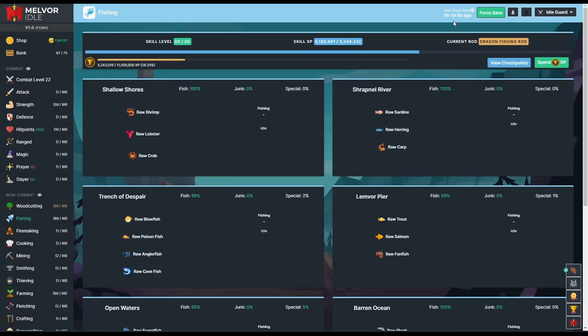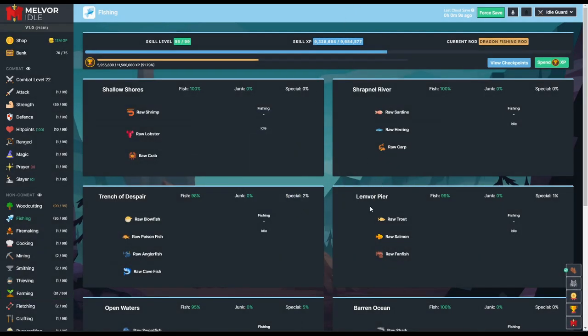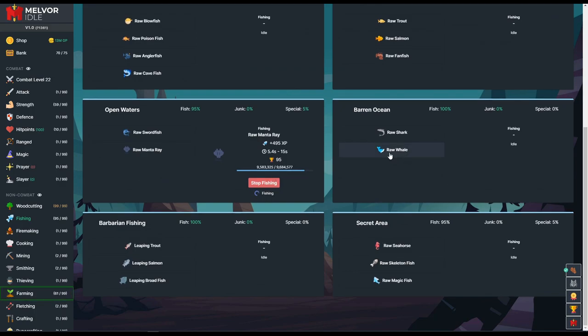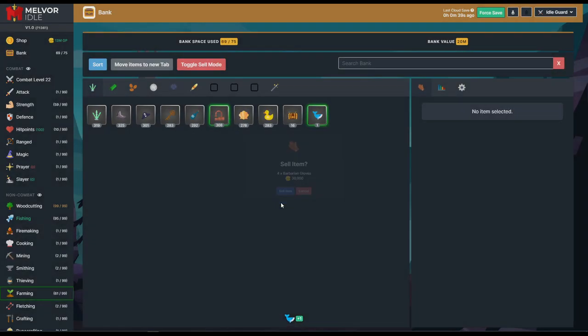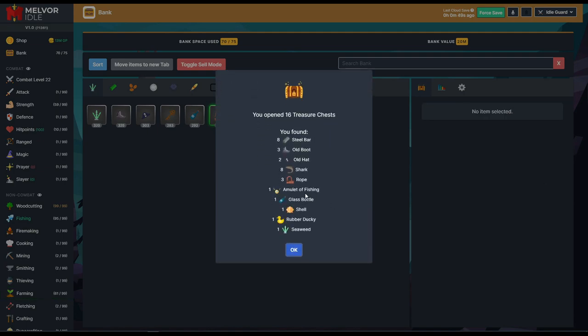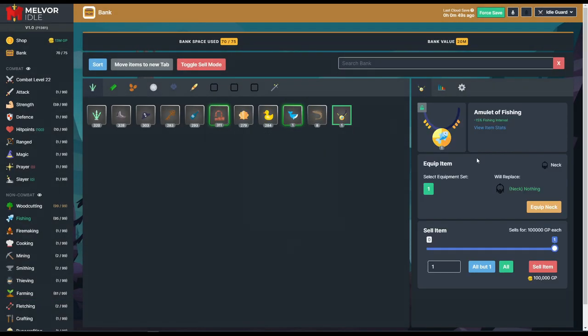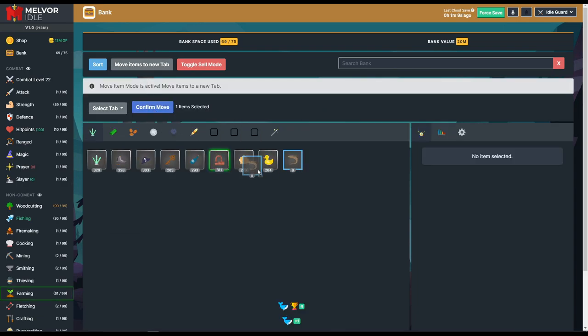We're finally at fishing level 95 and over halfway through. I'm going to switch — let me check how long the whale takes. That's a lot of XP! Going to jump on over there. Got a ton of fishing mastery tokens and a lot of stuff. Selling the barbarian gloves. Opening treasure chests — oh, we got the amulet of fishing! Finally, only took forever. That gives a minus 15 fishing interval, so that'll make things even better. Moving everything over.